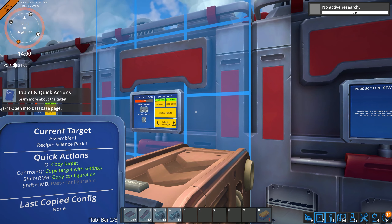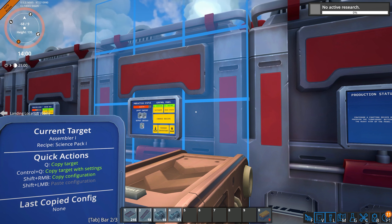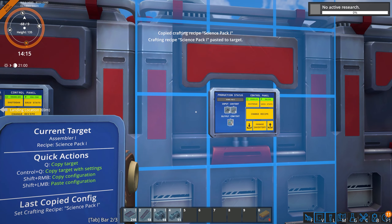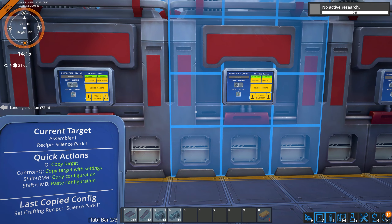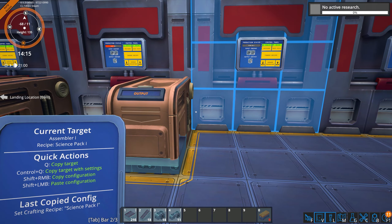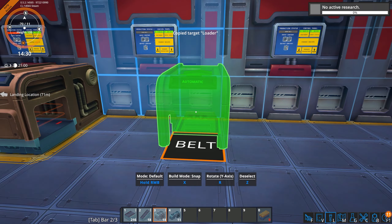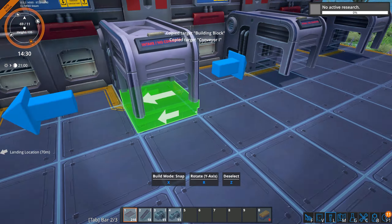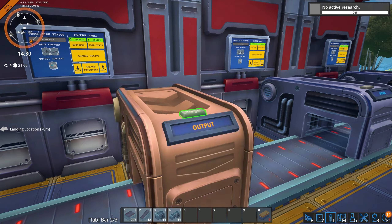Queue copy target, copy target with settings, paste target. Shift LMB — copy configuration. Let's try shift RMB... shift LMB, that works. It's kind of an odd way of copying and pasting, but it works. There's a lot of little nice conveniences they've added to the game, which is great — a lot of quality-of-life stuff.